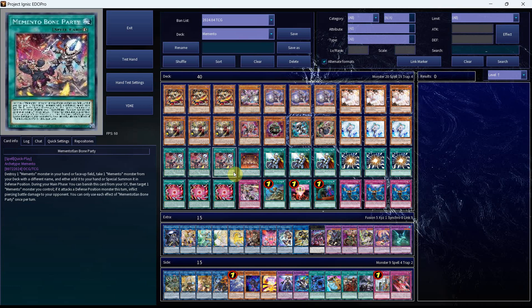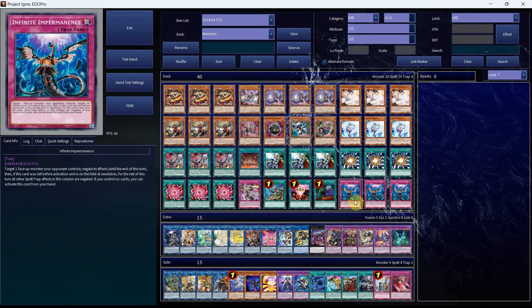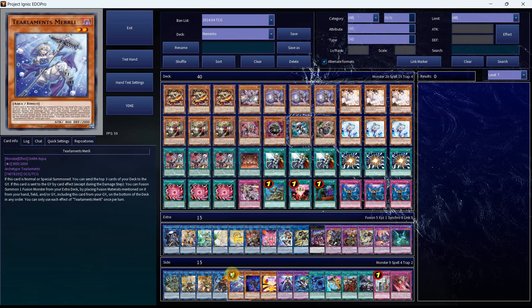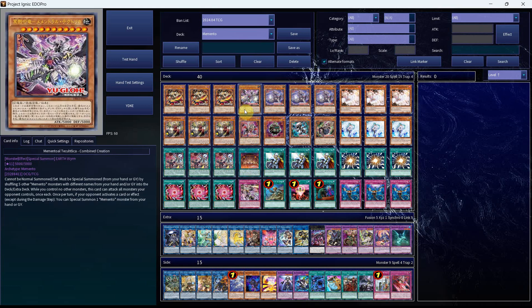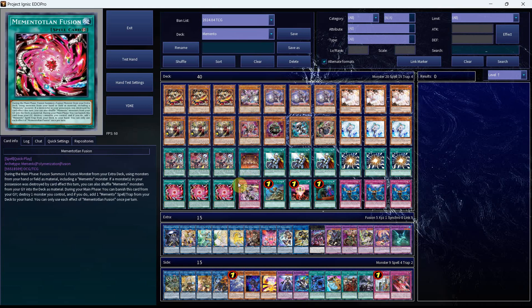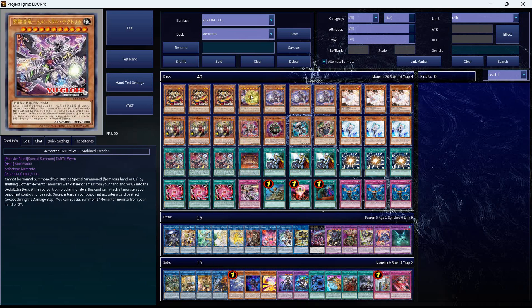The deck is still heavily missing its support from Infinite Forbidden, but it's come a long way from where it was before, when you were really just ending on the level 11 and praying that you didn't get hit with Imperm. That said, you'll notice that Sprint is still in the side as an option rather than a main deck card, because there is still the chance you could die to an Imperm. Though it could be worth testing, because it does make your opponent rely on double Imperm — most of the time you'll be able to get your Memento level 11 into the graveyard, and if they hit the Sprind with Imperm it will still be free for your opponent's turn unless they see the second copy of Imperm.